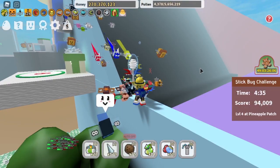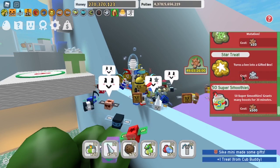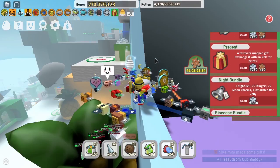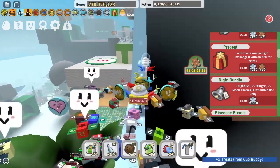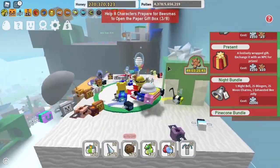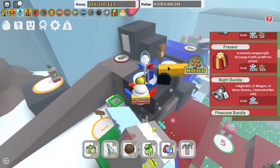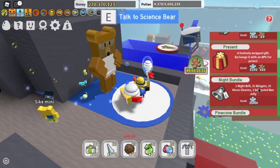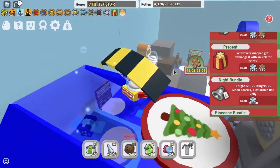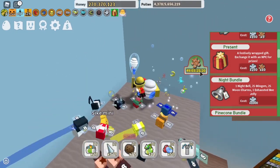The next thing — this is only during Christmas — you come over here to the right, click on this and scroll to the Night Bundle. It is quite expensive at a thousand snowflakes, but it comes with a Night Bell which gives a guaranteed Vicious Bee spawn that you can try to defeat. It also comes with 25 stingers, 25 moon charms, and one Exhauster Bee jelly.